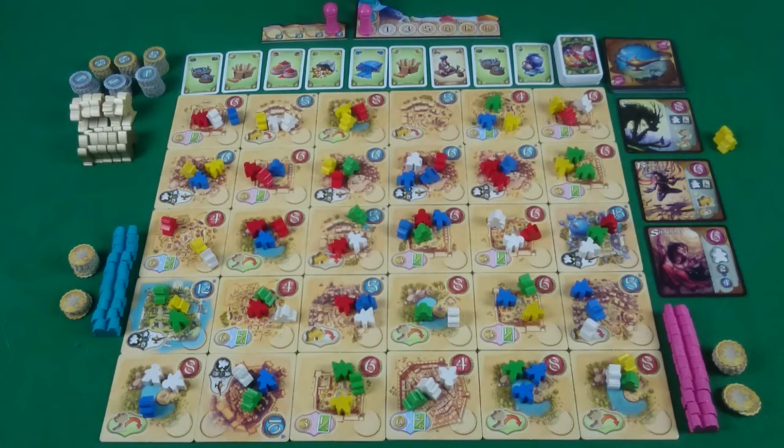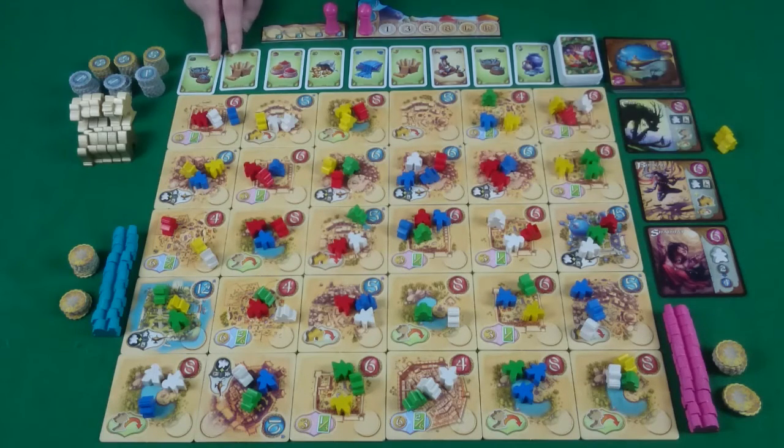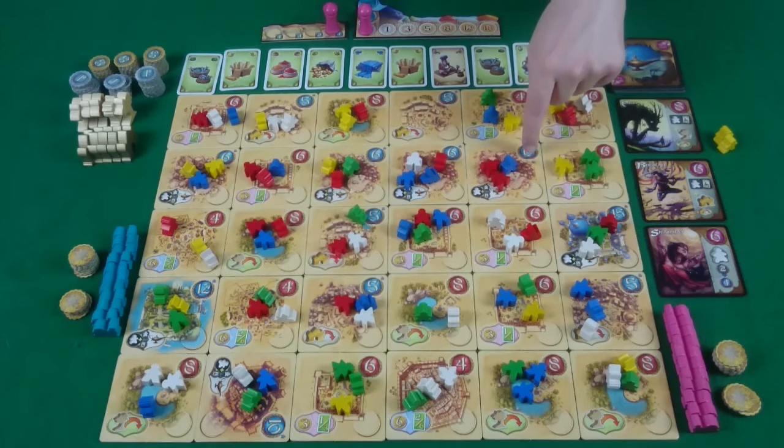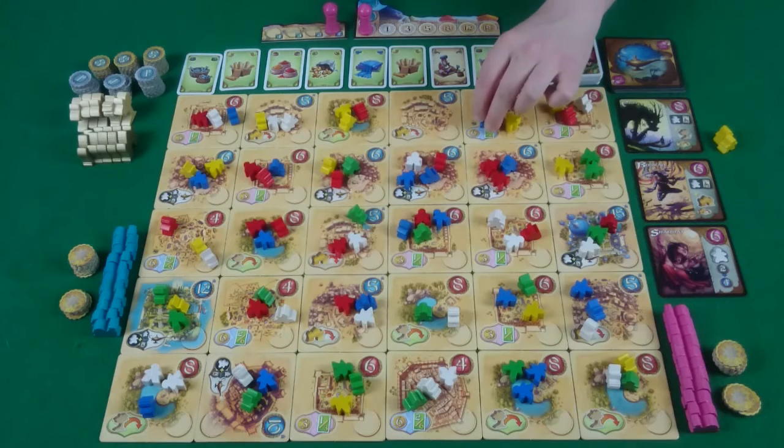White elder meeples are each worth two points at the end of the game and sit in front of you. If you take green merchant meeples you take a number of resource cards equal to the number of meeples, starting from the left of the row — so if you took two you'd take those two cards. At the end of the game you get victory points depending on the number of different resources you have in a set. If you take blue builder meeples you get coins from the bank equal to the number of meeples times the number of blue spaces on or adjacent to where you are. So if there are three adjacent blue spaces and you took two blue meeples, that gets you six coins immediately, and the blue meeples go back in the bag.